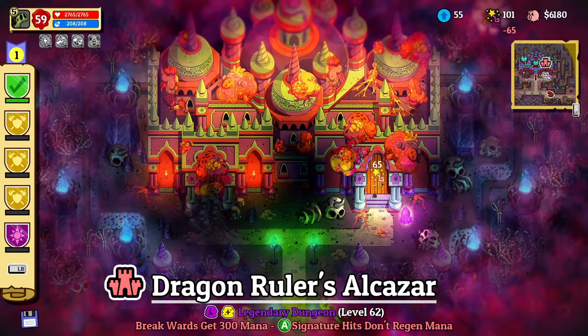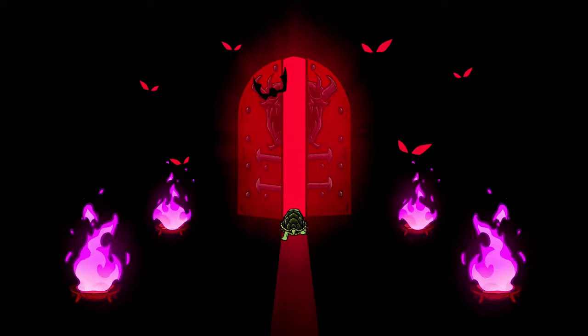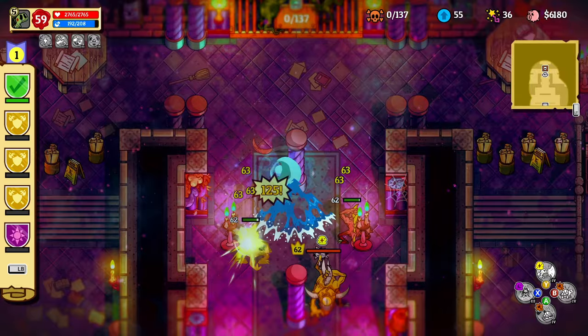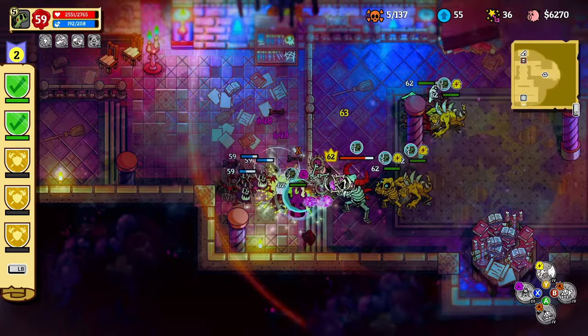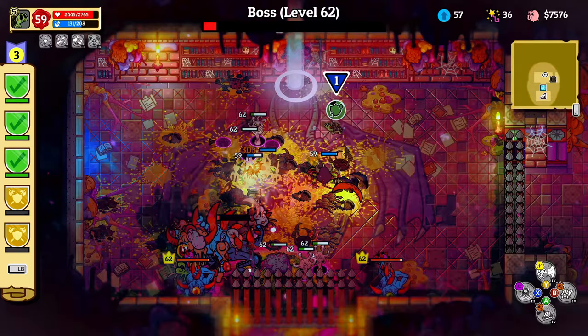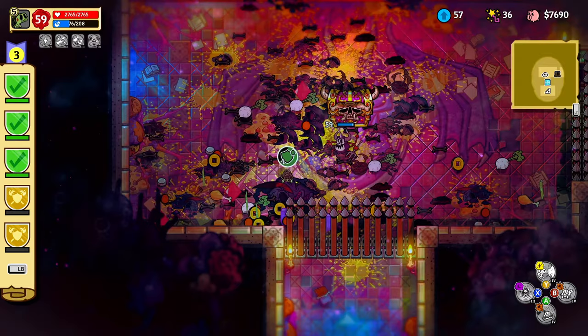So are there any challenges with the build? Well, it can be a slow starter. For example, when you take on Dragon Ruler Alcazar's legendary dungeon, there are both dark wards and light wards to break, so we start the dungeon without any pets. We can't rebuild mana with a signature hit, but instead get 300 mana from breaking wards. So we have to kill the first enemies ourselves — I know it's crazy to get our turtle paws dirty — but after that it's back to the usual combat: break the wards, spawn our lovely demon minions, run free puppet of doom, and keep our shields up. Not even the final boss can argue with that setup, and we are soon master of another dungeon.